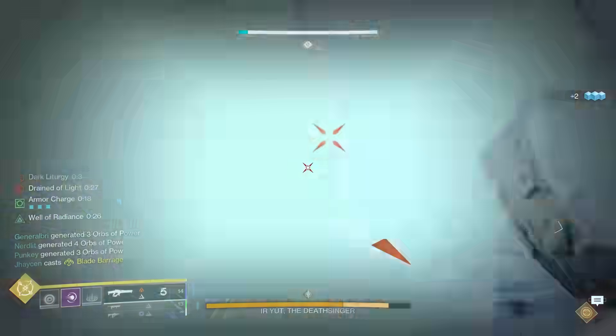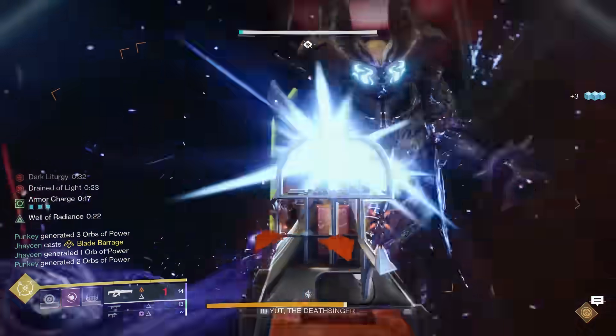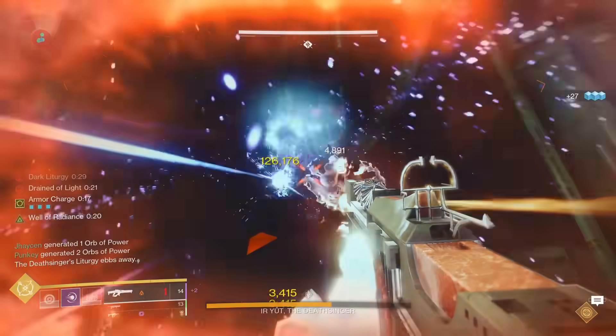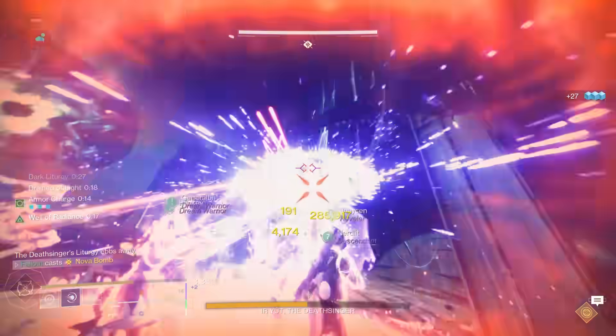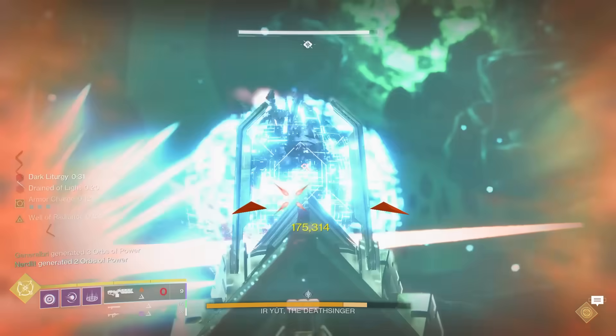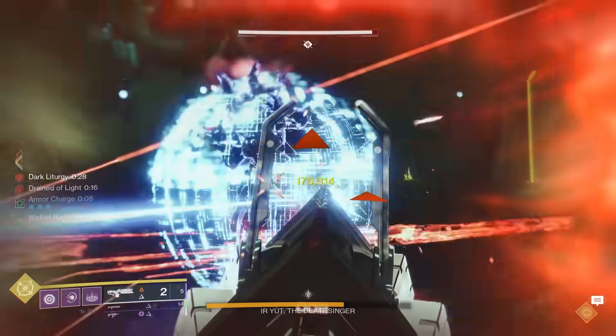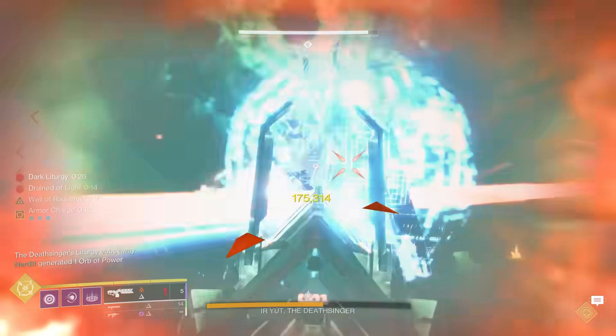Again, I'm sure a ton of weapons will work here for a one phase, but I found linear fusion rifles to be pretty easy to pull off. If you're a newer player and you don't have a cracked god roll, just go to the tower and get Sleeper Simulant. We all put that on to see if it would work, and yeah, worked out just fine. You might run out of ammo near the very end if y'all got Sleeper on, but that's where burst damage supers come in.